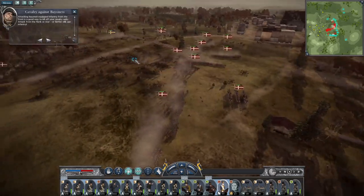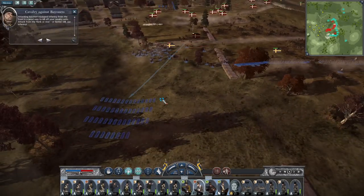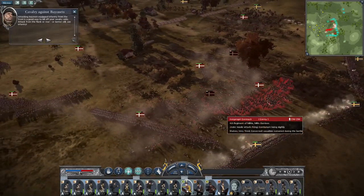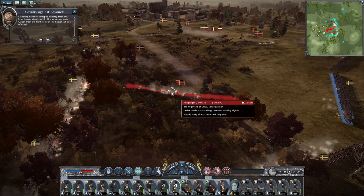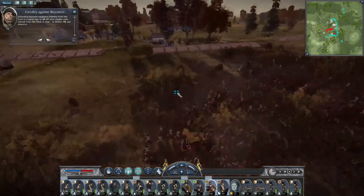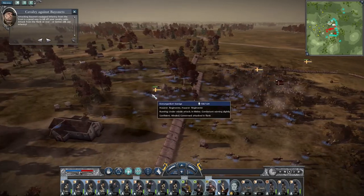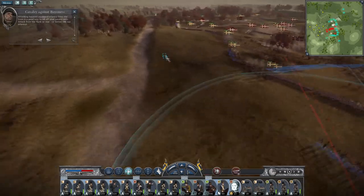It looks like they stand up to cavalry charges quite well. I'm relying on the 3rd regiment being dismantled fairly quickly. The unit of Dragoons has been knocked back — let's pull them back on the flank and get my other cavalry up here. They don't have to run — they're all going to engage the 3rd regiment. Their centre is experiencing a lot of concentrated musket fire. The 3rd regiment surely can't take too much more of this. Oh — veteran line infantry. That was a bad idea. Pull back my cavalry, they're getting attacked by sharpshooters.